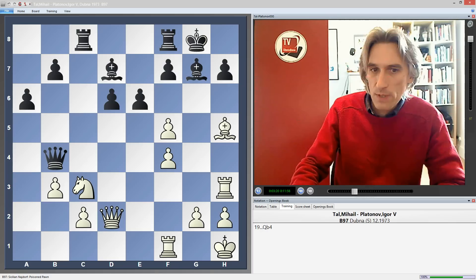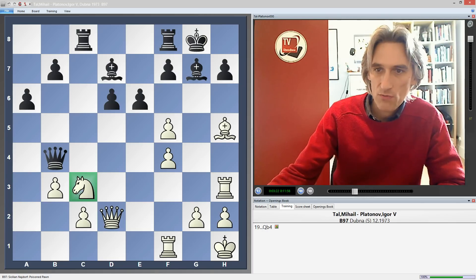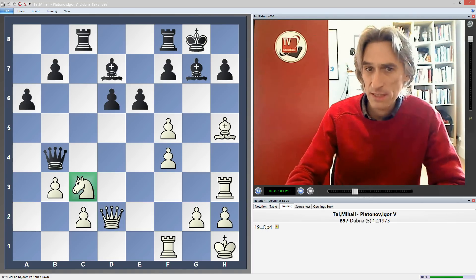Tal takes the pawn and now queen b4 — you can see straight away a threat to take the knight. Black is playing excellently at this moment.